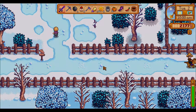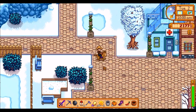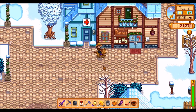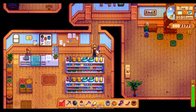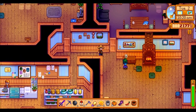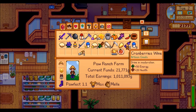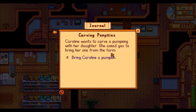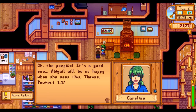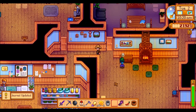So we need to meet Caroline, Marnie, and George. Let's do Marnie first. I think being a Tuesday they do their exercises today. There's Caroline — so we need to give her the pumpkin. Let's give the pumpkin to Caroline. She's very happy with that. 500 gold — that's pretty good.